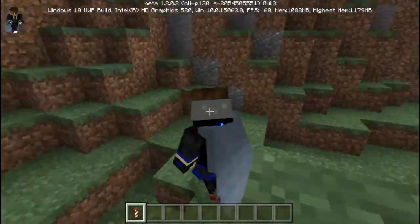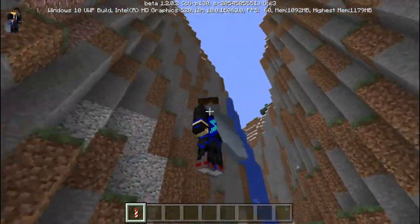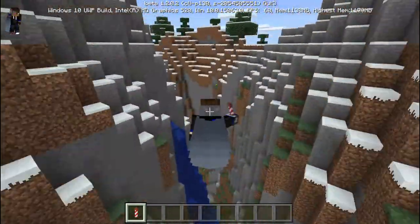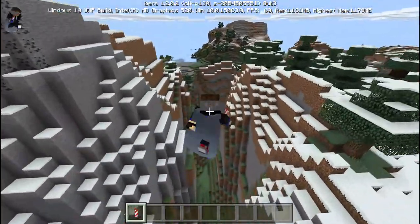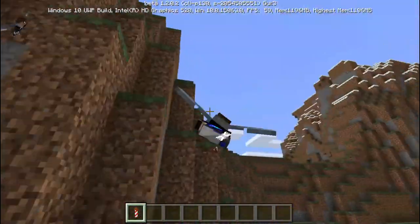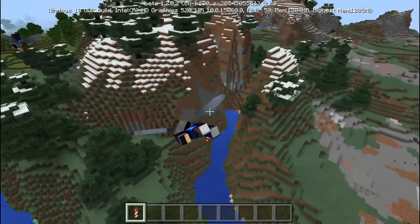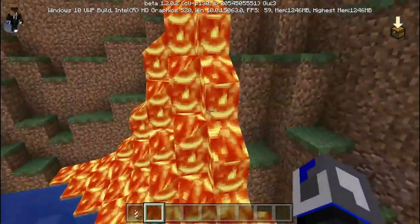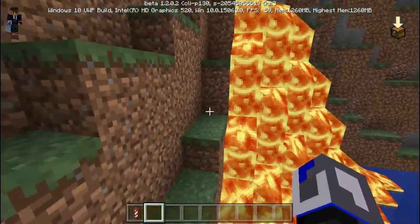I crashed — I didn't see that wall. Who put that wall there? Also, they changed the texture on the Elytra — they never changed the texture for a long time. It was not the original texture. Like, it was back then on PC, but it's supposed to be different now.